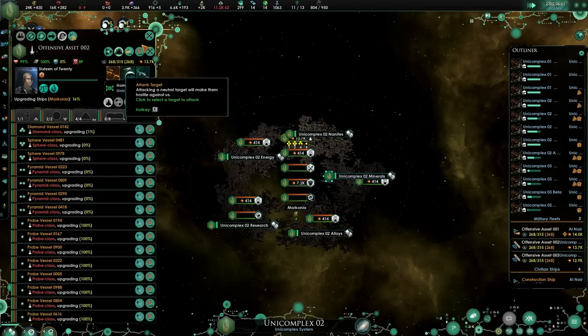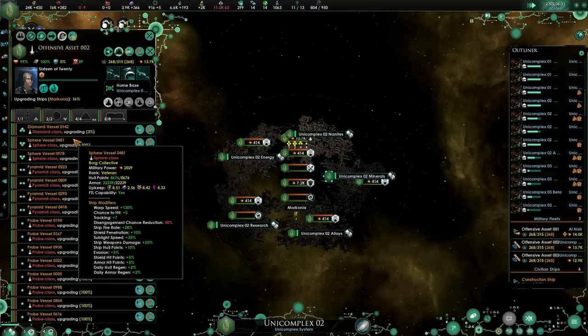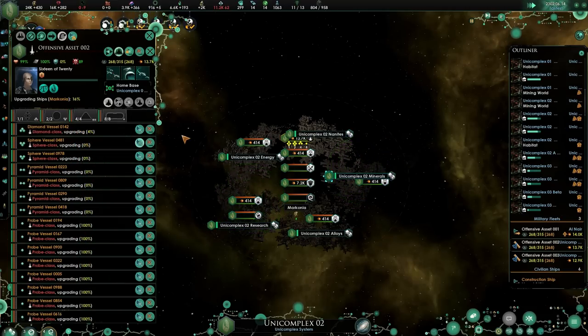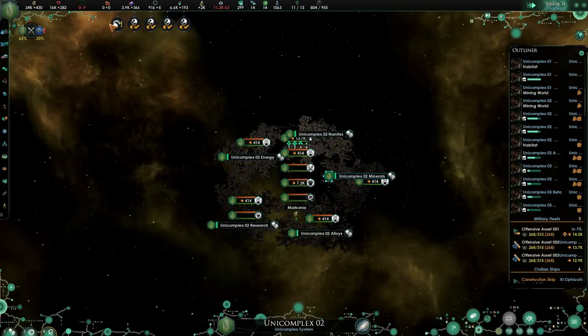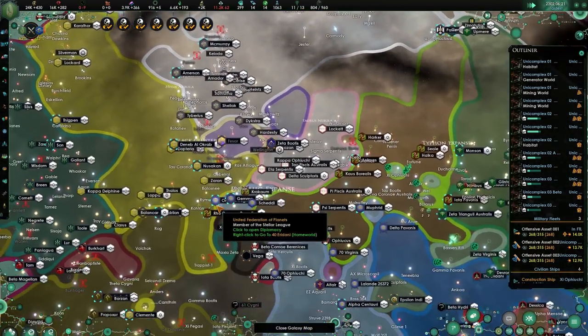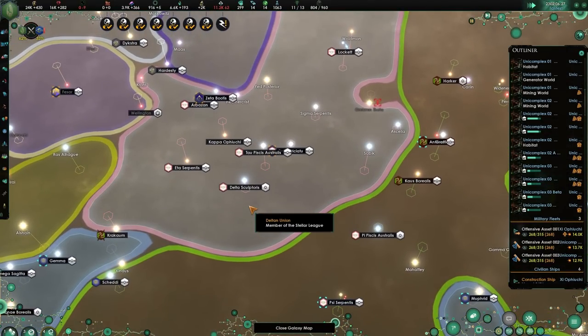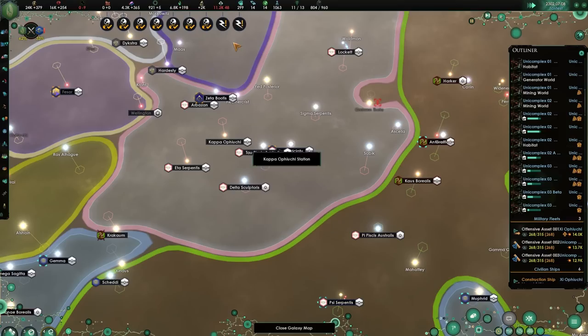I wonder what it will do overall. The probes are almost done, and then the pyramid — these are actually what will bring in the most. We'll see what will happen. Other than that, we soon will be completely zoning out other species. We'll integrate them.